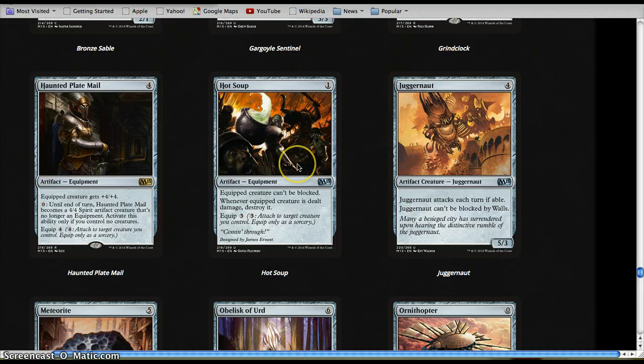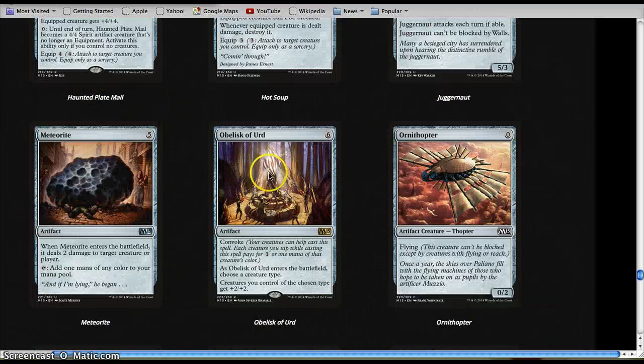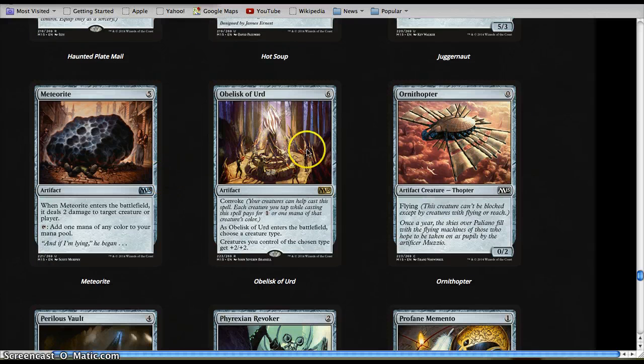Hot Soup is actually one of the more playable equipments, I think, because you can drop it early on in the later game. It gives unblockability, even though you run a slight risk — if you're not running against Red, you're probably good. Juggernaut is not that good. Meteorite is way over-costed. Obelisk of Hurd — if you're running tokens, this card seems solid.